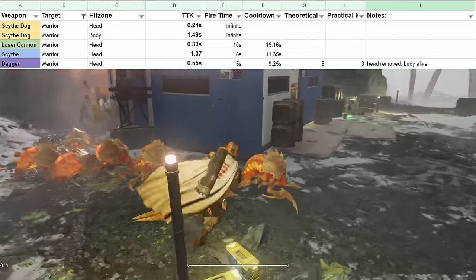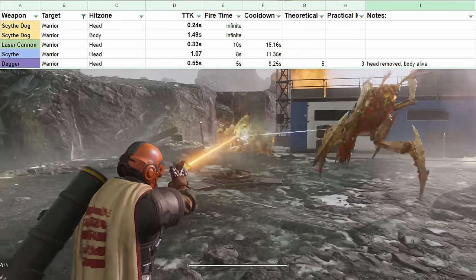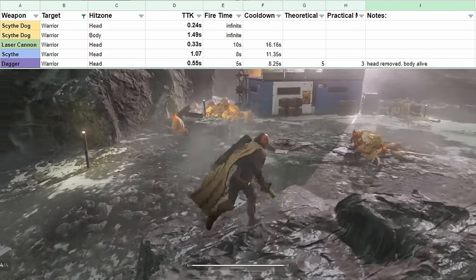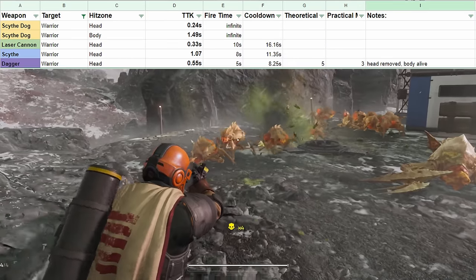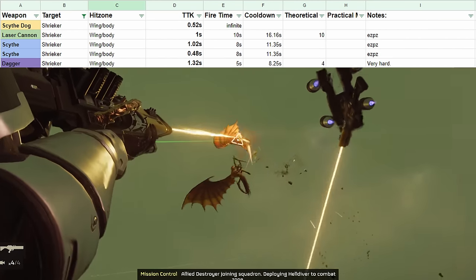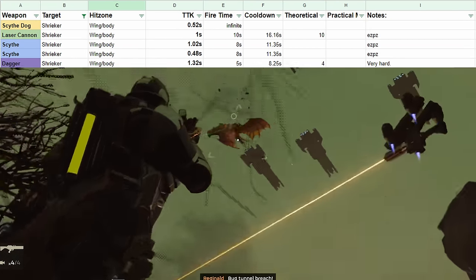Let's talk about the warrior — the chaff enemy that looks like a brood commander to me when I first started playing. Here I have some variability in my data: the scythe is getting one second but the dagger is getting 0.55 seconds, which seems like I probably did something wrong. With the drop of a new patch while I was editing, we got the shrieker, and I was able to find a seed with a shrieker spawn nearby to get some testing data.